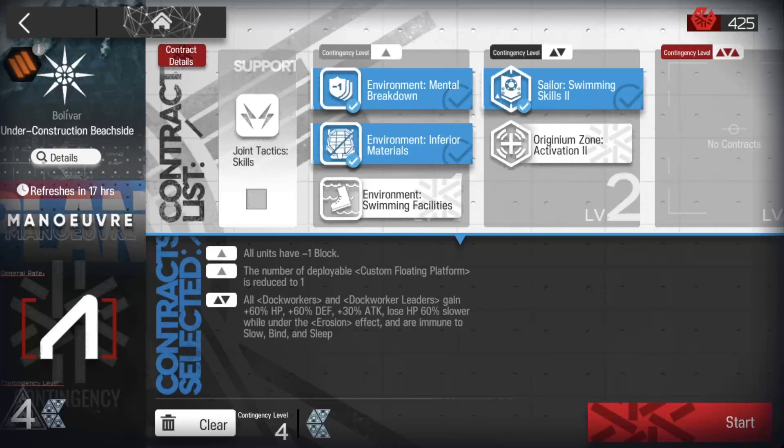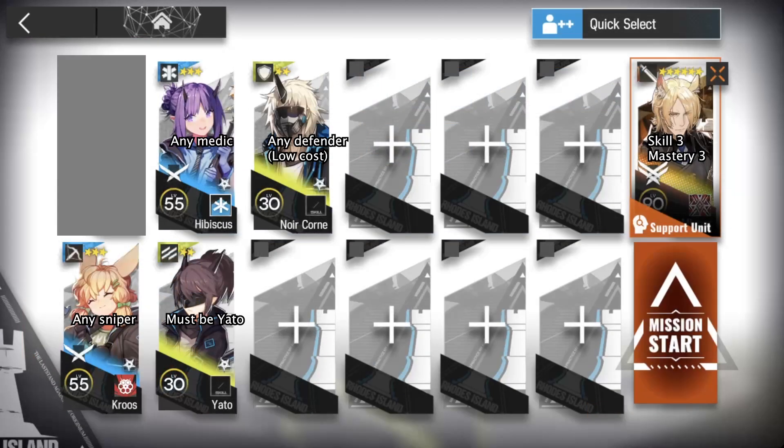Here are the contracts we activate and the operators we use. Miner has to be skill 3, mastery 3, and Yato cannot be replaced.